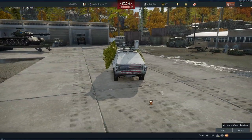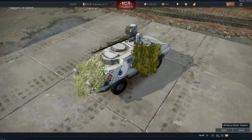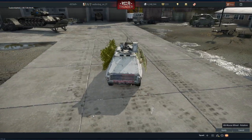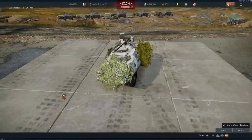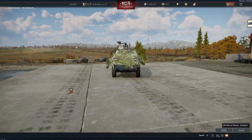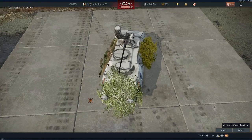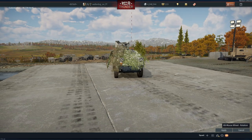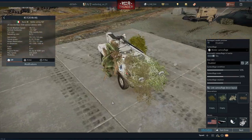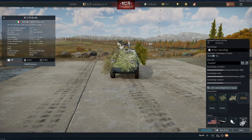Now we just have to find a good place to put this bush. Do we want to cover the butt, or maybe the side? Let's see if we can cover up the front a little bit more, because a lot of times we're coming at them and we don't want them to see us. About right there. We've still got two bush slots left for this vehicle.